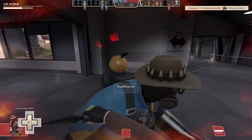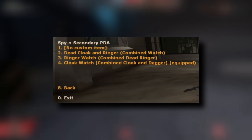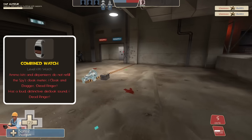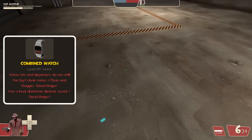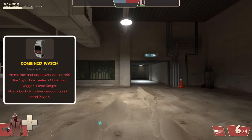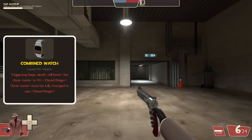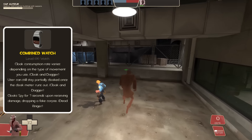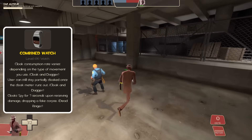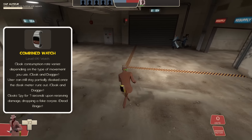I just wish I could combine the cloak and dagger and the dead ringer together on the server, because if you could feign your death and then stay invisible forever, that would be awesome. Unfortunately we can't, so on the server you will be able to pick between all the stats with the cloak and dagger cloak, or all the stats on the dead ringer. For the downsides: with this tool equipped, ammo boxes and dispensers will not refill the cloak meter. When decloaking, the decloak sound is extremely loud and players will still probably hear you even without headphones. The cloak meter must be full for the tool to be used. The spy's cloak usage varies depending on if he's moving or not, and upon activating the watch and taking damage, the spy drops a fake corpse.